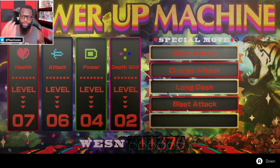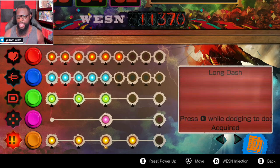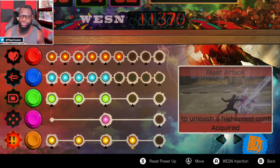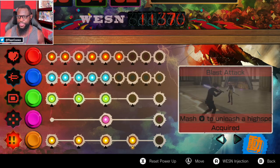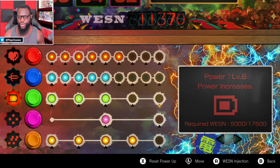You have your health, your attack power, your regular power for your beam katana, and you also have your death skill powers as well. There are a bunch of special moves you can learn too. You can see the overview and then power up different things — like a long dash move, a blast attack which lets you do rapid-fire multiple stabs, and the Mustang Dodge which is on your roulette/slots wheel for power-ups.